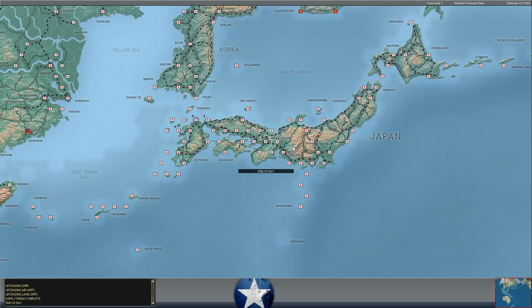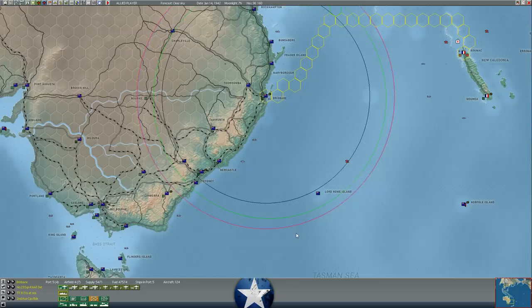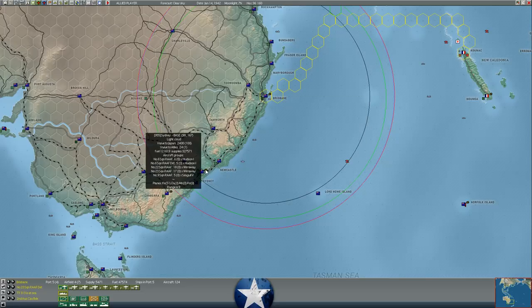I'm going to jump in and do my turn and then summarize things for you once I'm done. All right, everybody, we're back. We're looking at the Australian coast at the moment. We still have the Kido Butai in sight — she is still moving west, probably one turn away from Sydney. Sydney or Newcastle look like they're the target. They could veer north to Brisbane, but every indication is that he's moving directly west, which would indicate Sydney or Newcastle as the target.